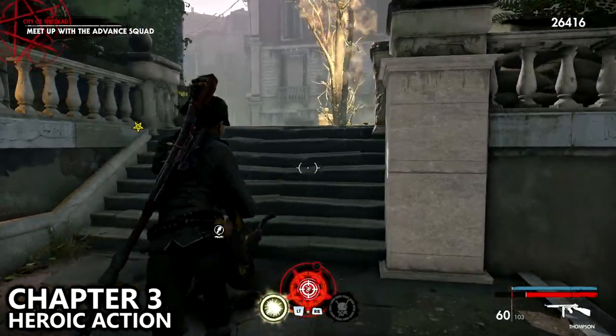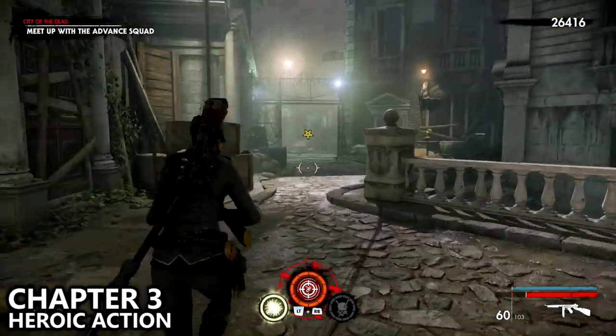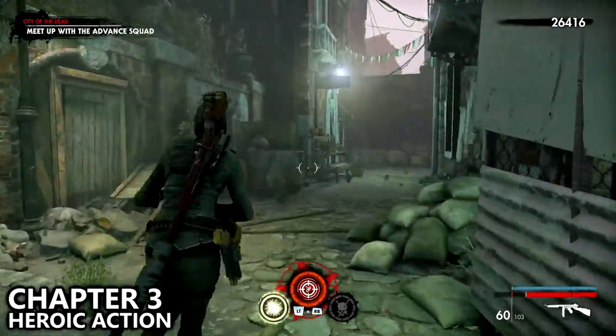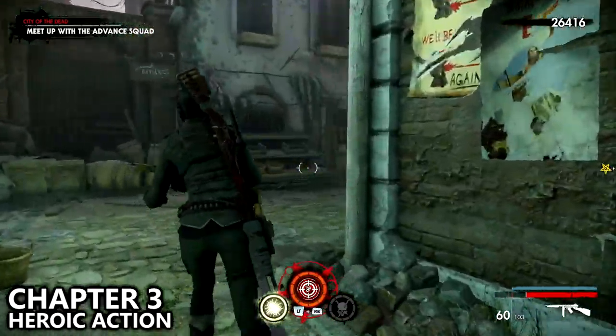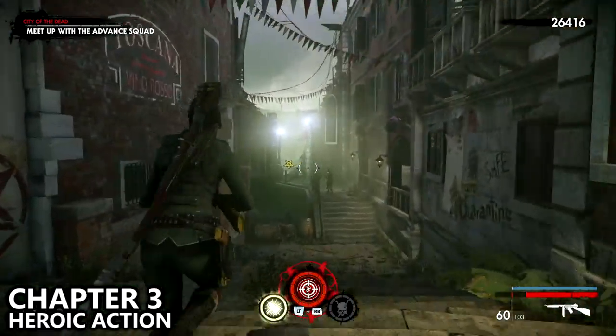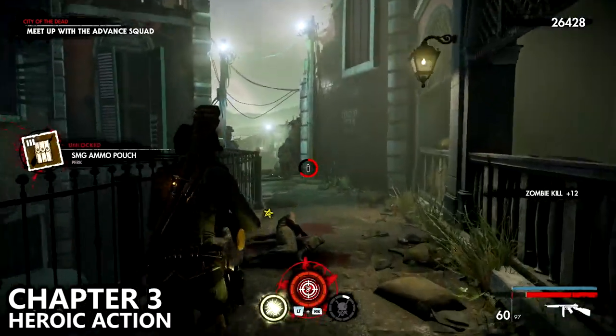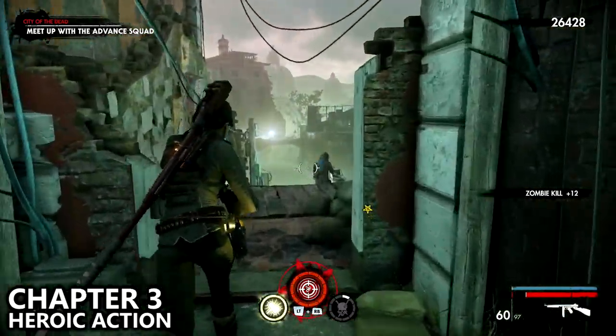You will then have the objective to meet up with the advanced squad. Sprint towards the objective, and as soon as you're about to reach it make sure you take out any zombies that have gotten near the NPC. As long as he survives, which is very likely, you will get the heroic action completed.